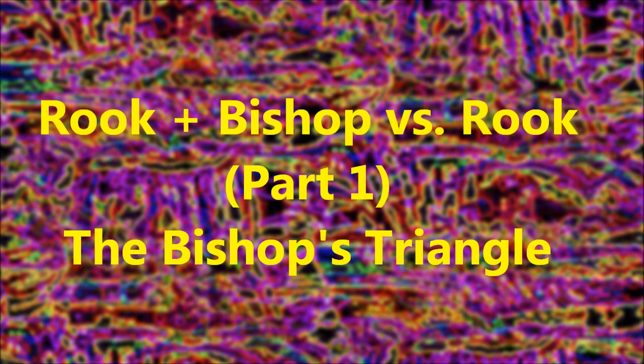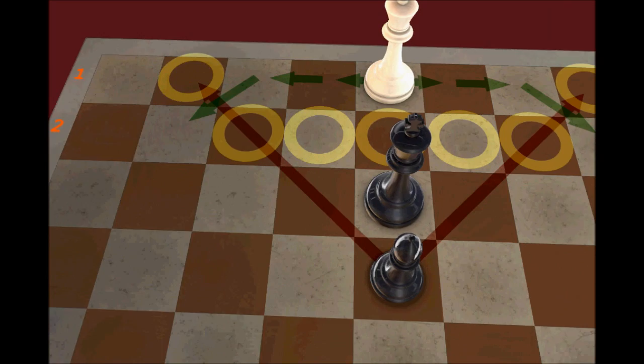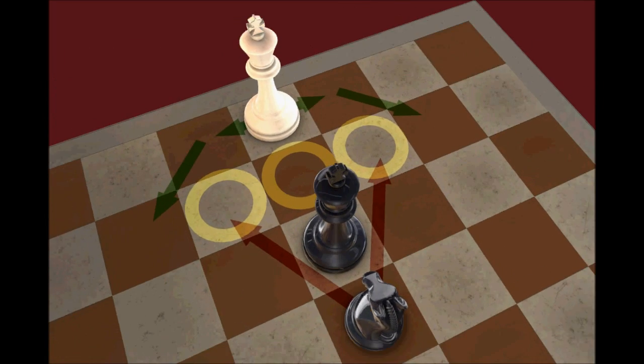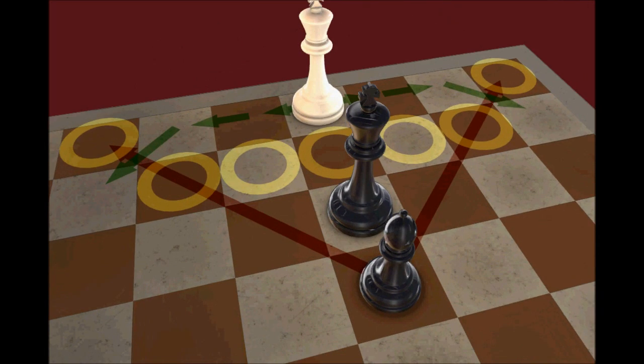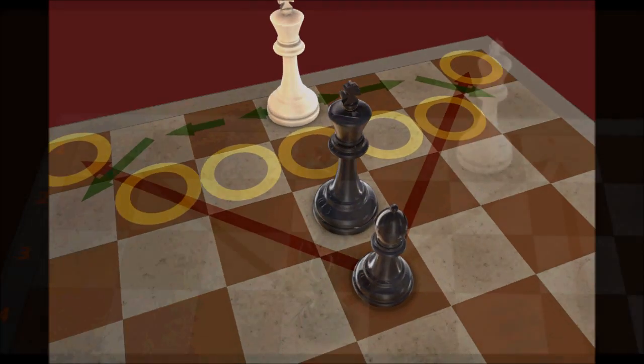This is the first video in a series dedicated to mastering Rook and Bishop versus Rook — just going over the basics. The Bishop's Triangle is the main reason why the Bishop is superior to the Knight. The Bishop wins more often because it's more complementary to its pieces when preventing the defender's King from escaping an edge. Not only does the Bishop seal off the immediate escape routes, but it also controls the edge so that there's going to be a potential contact checkmate with the Rook.